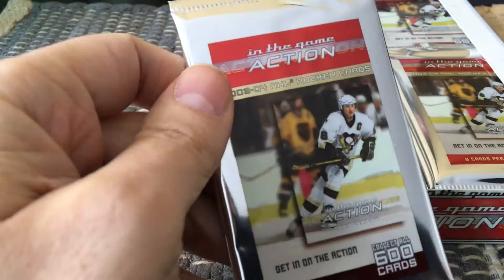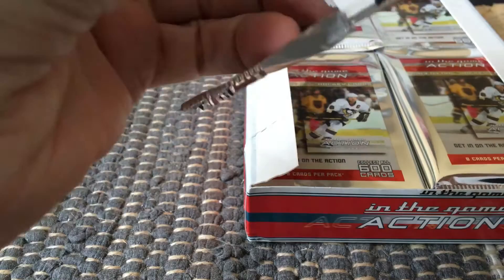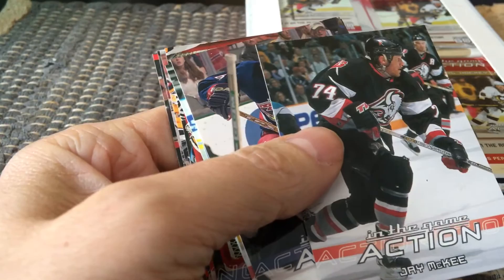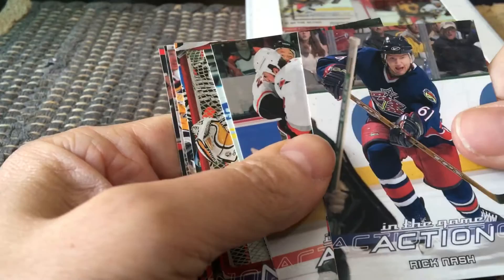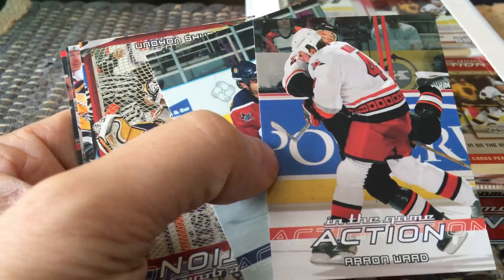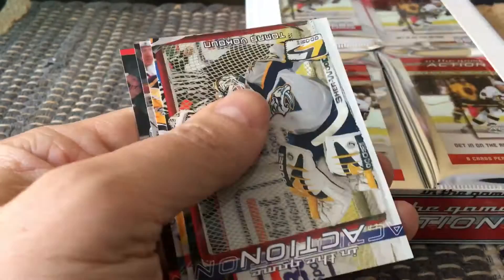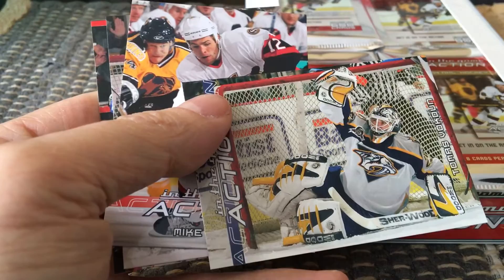You'll notice the packs are two across and two deep. The packs themselves are very pretty — it's a very elegant type of product with the Mario on it. We'll try to follow what we have and call out the inserts once we hit them. I assume we should get at least one memorabilia, maybe two. First card out is Aaron Ward — these are busy cards because they're mostly photo, but the In the Game Action branding at the bottom is very clean and nice, though dated by now.